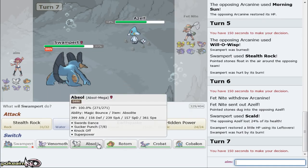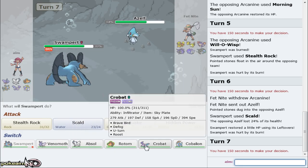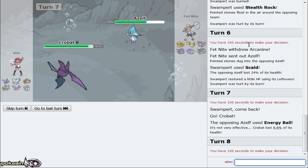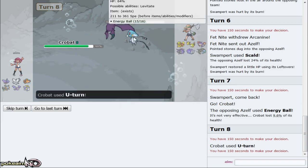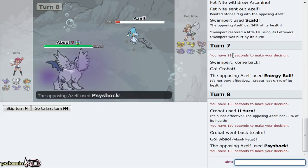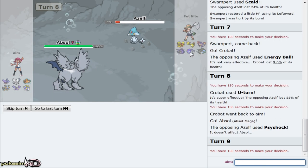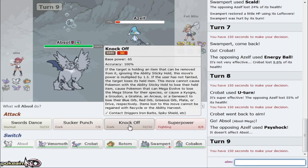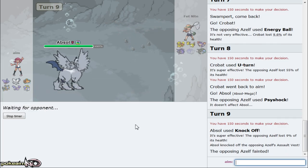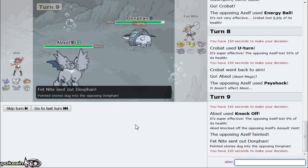We don't burn it - I kind of wanted to burn it. I'm gonna go out to Crobat because if he goes for Dazzling Gleam or U-turn, Crobat's fine. I don't expect him to go for Psychic because I do have Absol. He goes for Energy Ball again - I get to go for U-turn now. It doesn't knock him out, but I can go out to Absol and get off Magic Bounce. I'm going for Knockoff - we're risking the tie. It was a Salt Vest - interesting.